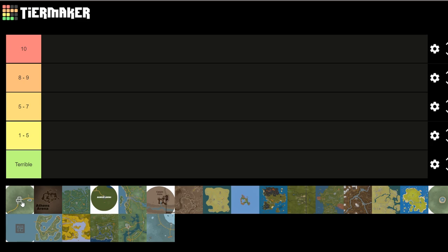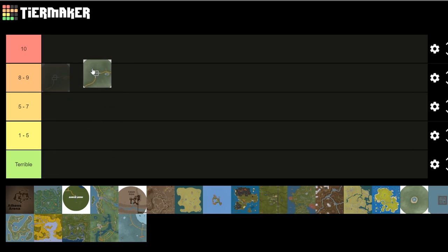So the first map we have is Alpha Valley. Alpha Valley is the current most popular arena map in my opinion. I think it's the only arena map that is actually still played, and I like it. I play on this map a lot — it's my go-to arena map since nobody really plays any other map. So I put this at 8 to 9.